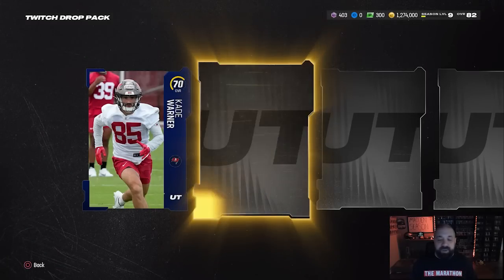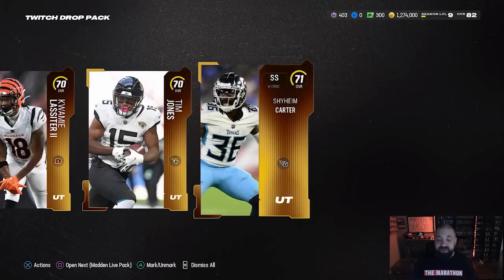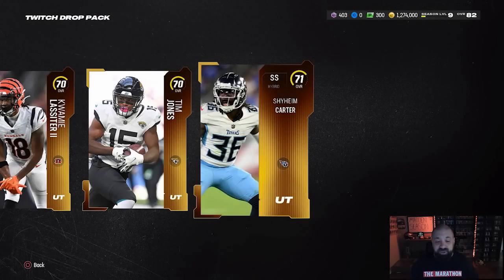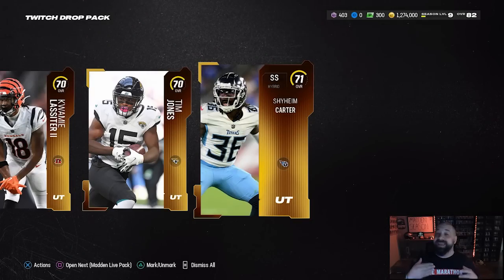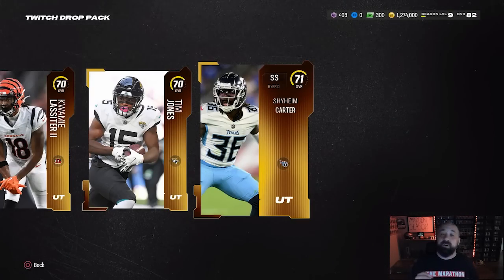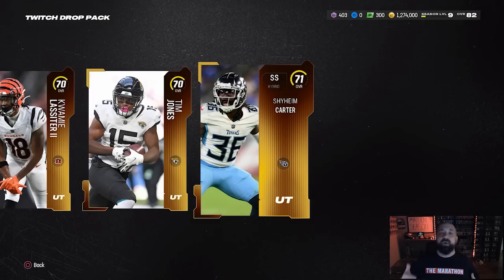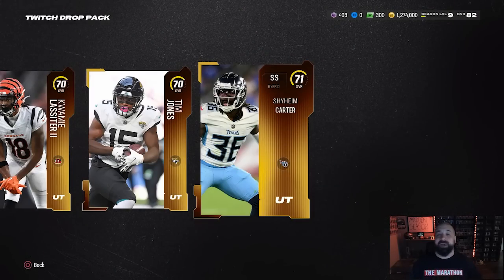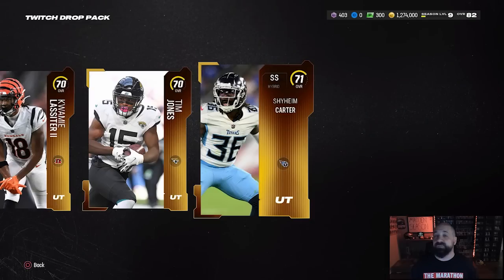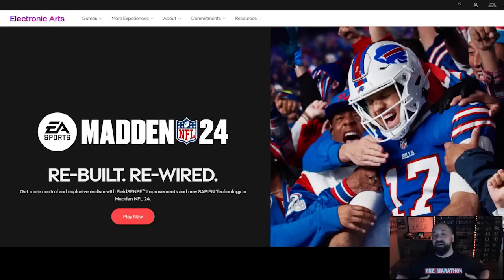These packs typically won't give you amazing content early in the year, but gold cards hold a lot of value early on. Even if we get 47 overall cards — we just got 71, thanks EA — these cards are still worth something. There will also be special packs throughout the year during MCS tournaments, the Madden Championship Series for pro players, where you can earn special tokens that might give you a special player.